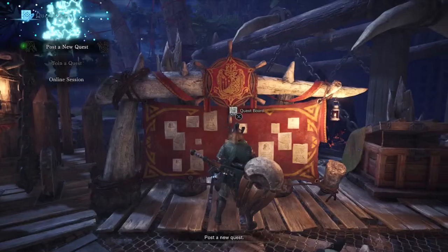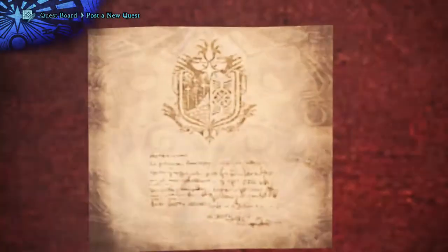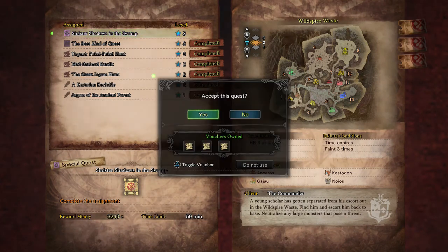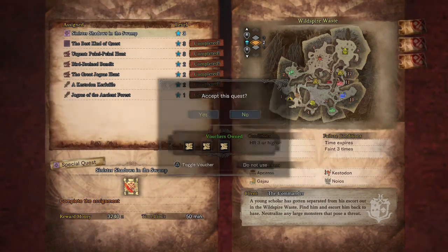Alright, hello guys, Elder Boucher here again, and we are ready to go on our next quest. So, Sinister Shadows in the Swamp. A young scholar has gotten separated from his escort out in the Wild Spire Waste. Find him and escort him back to base. Neutralize any large monsters that pose a threat.